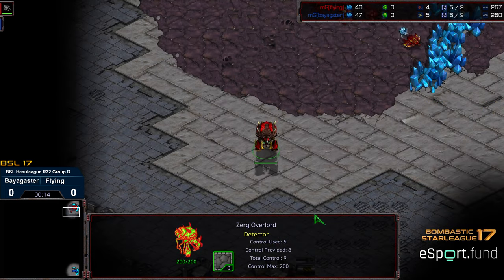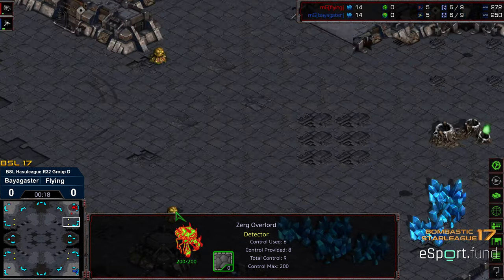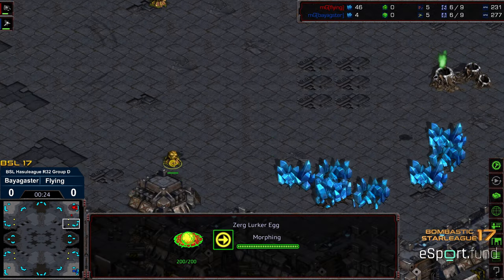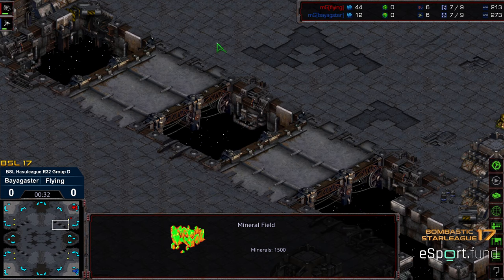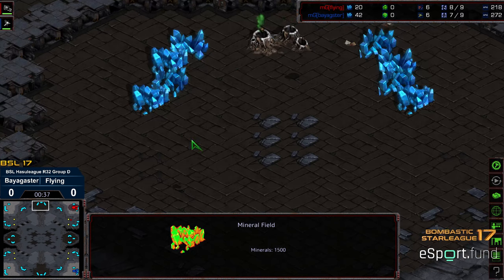Looks like first scout is going to be working in Flying's advantage. This is on Circuit Breaker, the old school map. If you're not familiar with it, it's been updated — Circuit Breaker 1.2 — you've got the Lurker Eggs, which everybody loves, added to the natural expansion.